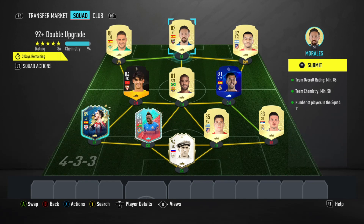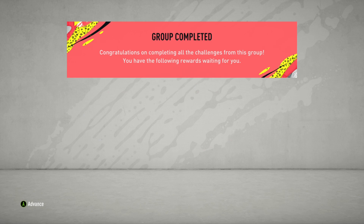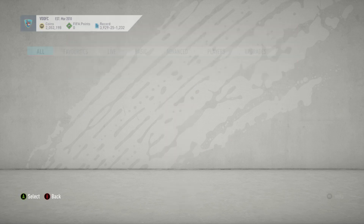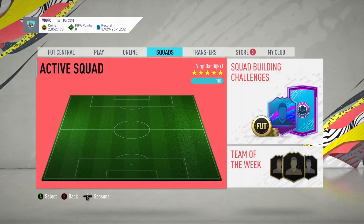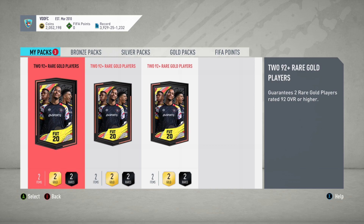Welcome back to another video. Today we are going to be cracking open three of these 92-plus double upgrade packs. The reason it's three instead of five or ten is because these are actually quite expensive - 171.7k each at the moment according to Footbin. It's a bit of a risk, but we're in September, we're taking risks, and we've got a ton of coins. If you didn't see the Squad Battle rewards video, I packed an insane icon - I'll link that at the end.